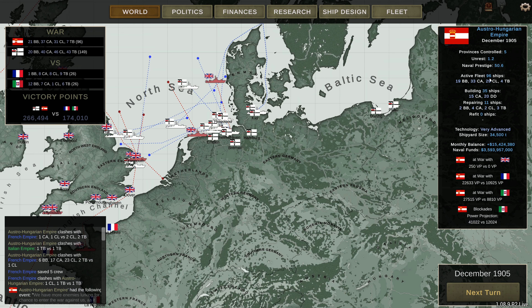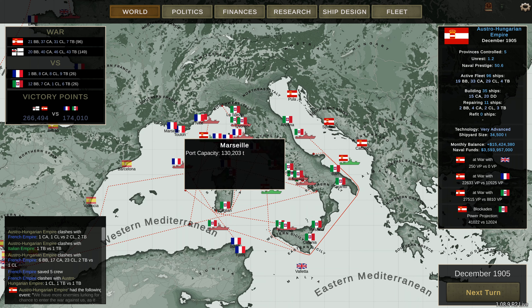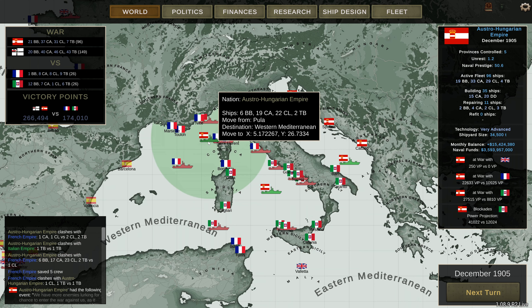We have 96 ships, we're building 35, and we're repairing 11. We're at war with everyone — we're blockading the Italians. And yeah, the French are looking pretty secondhand, to be honest.